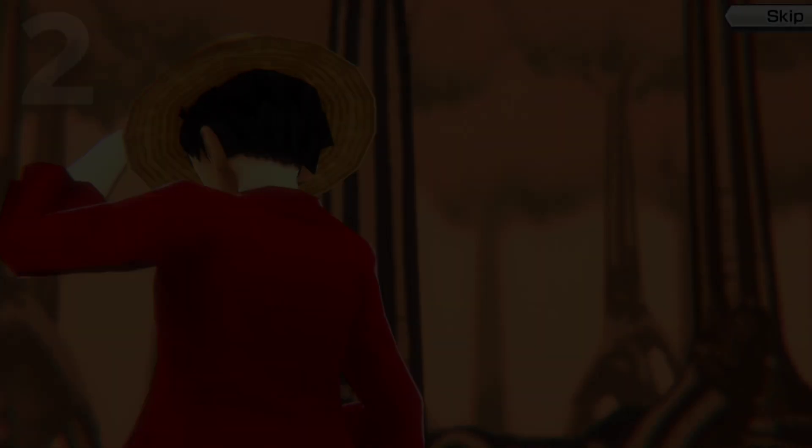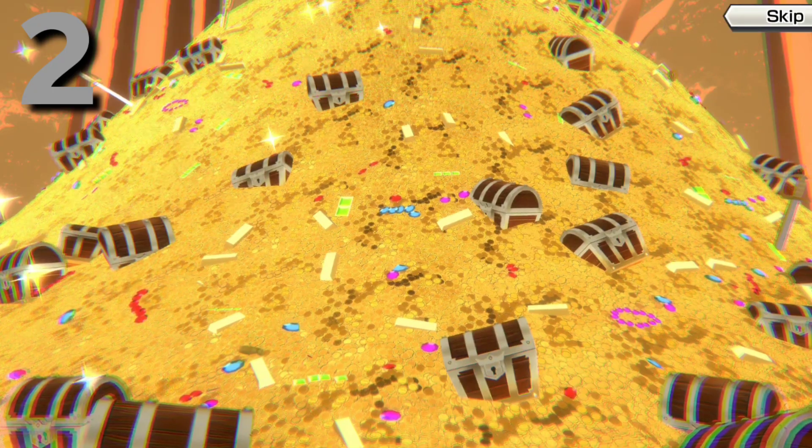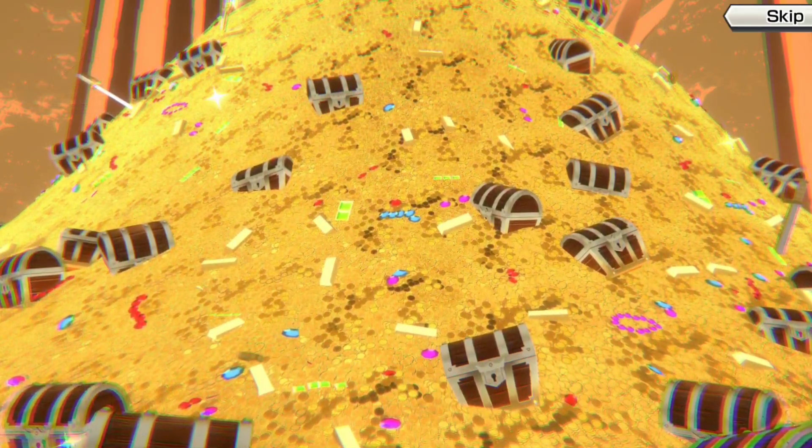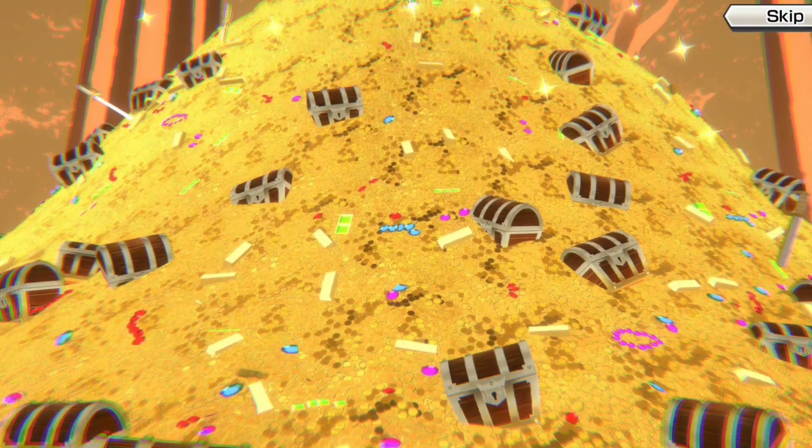Let's jump to the second one. The second summon animation is a bit better than the first one, which means you have a higher drop rate for a 4-star character.